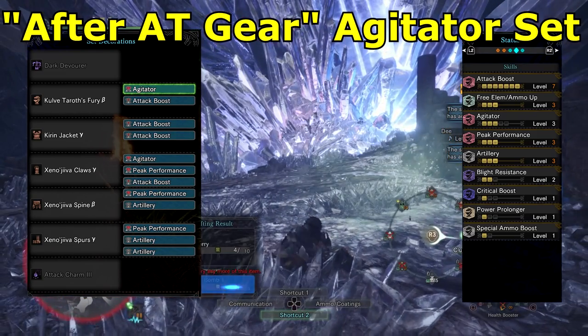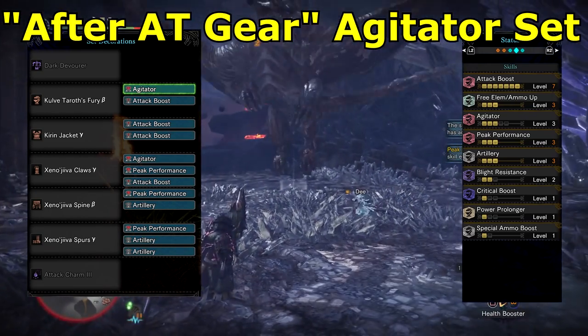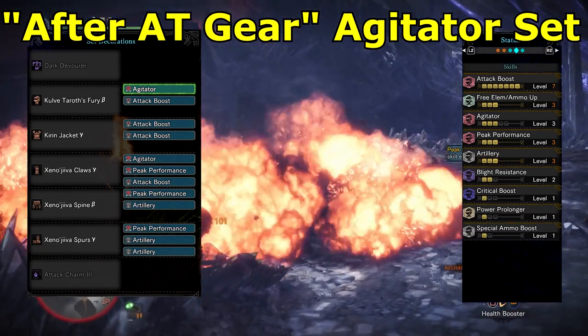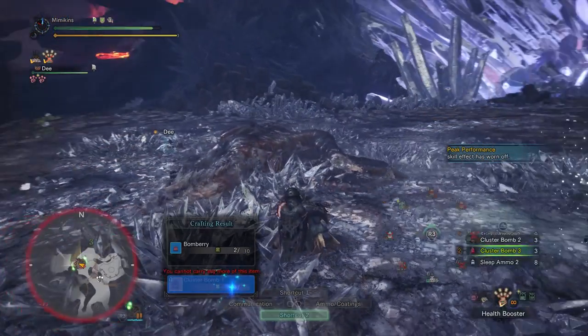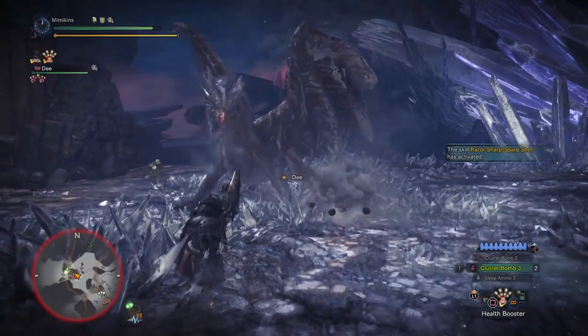For fights you feel confident in, the Agitator build is the one to use. If I ever get my hands on 7 attack jewels, switching out Artillery for Attack and changing the charm to Agitator would be a very beastly build indeed. Both builds are very good — the new Xenogamma armor has allowed for the addition of extra skills to an already powerful build.